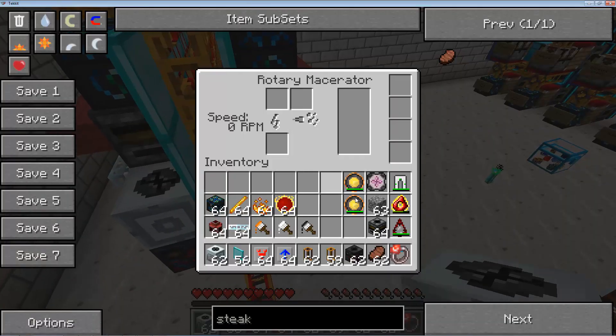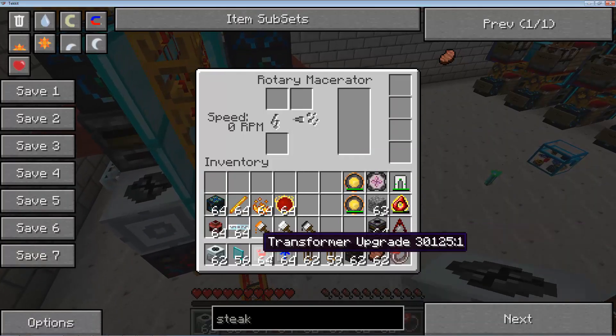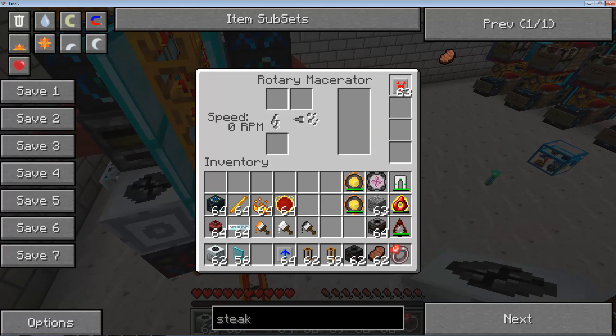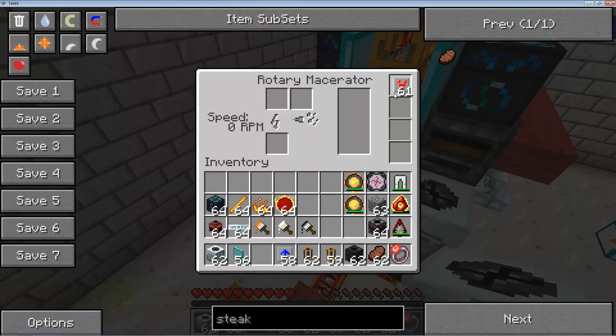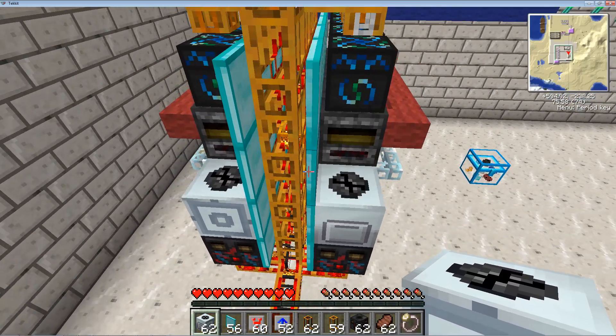So these are going to be our macerators. Now, before we accidentally connect them to power, you're going to want transformer upgrades and some overclockers. Again, you don't need this, but it depends on your situation. We have HV solar arrays hooked up to this, so if we didn't have these transformer upgrades, they would blow up the entire thing — they'd be having explosions.